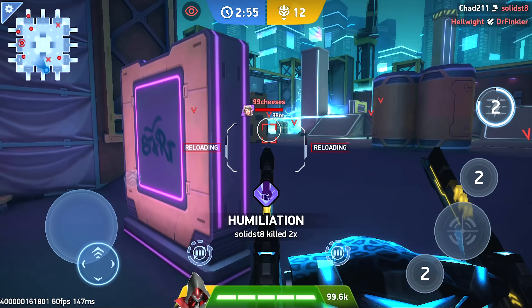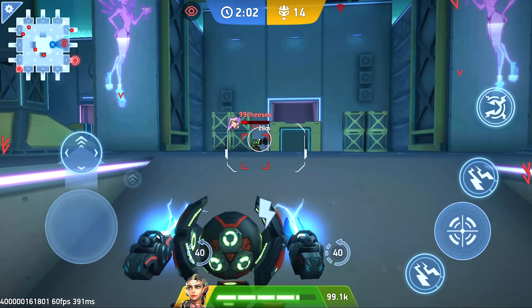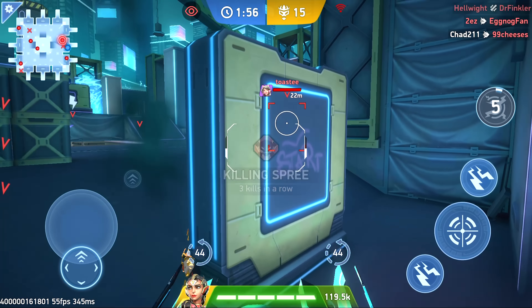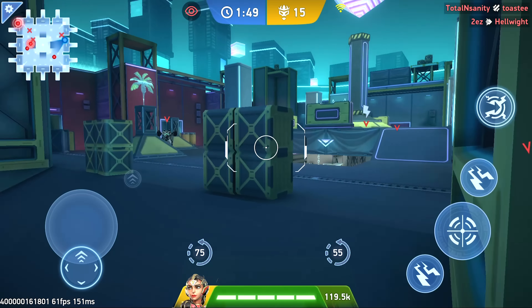I'm going to go with Surge because the AI has been wrecking me with Surge at times. They're not very smart with Redeemer though - they don't really use Redeemer's backtrack ability. A lot of people are using VRPGs. One thing I like about this is there's a lot of different variety in the loadouts the AI uses - some of them will use top end stuff like Surge, others will use VRPGs.